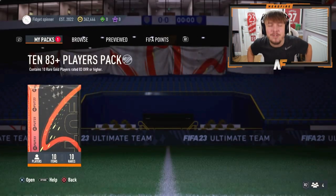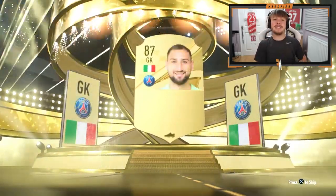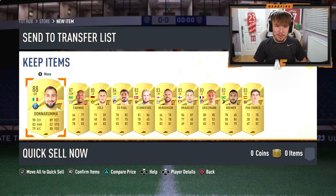83 times 10 now. I swear if you put Kimmich or Kroos in this there's going to be some serious problems. It's a walkout - Italian goalkeeper Donnarumma, 88. Let's see if there's any other walkouts behind him. More walkouts - he gets Fabinho, an 85, 1 84, and the rest 83s. Not the worst we've seen, but definitely not the best.